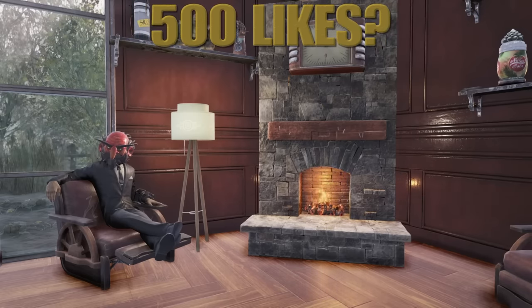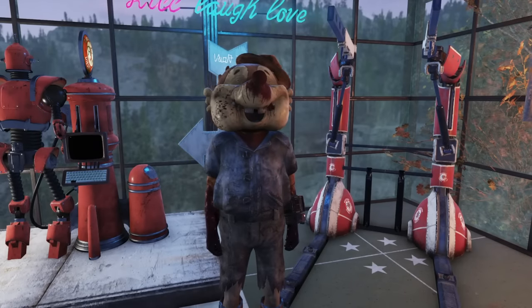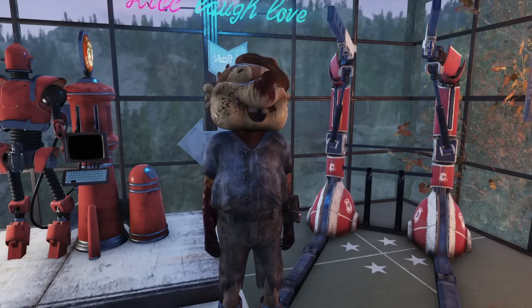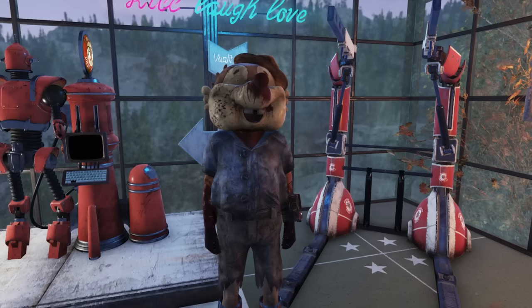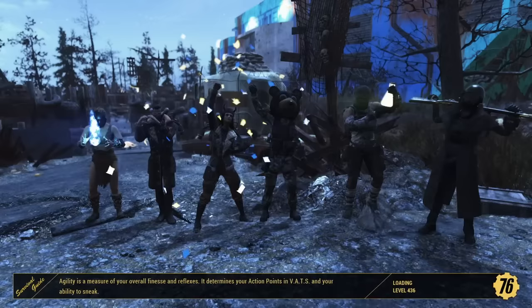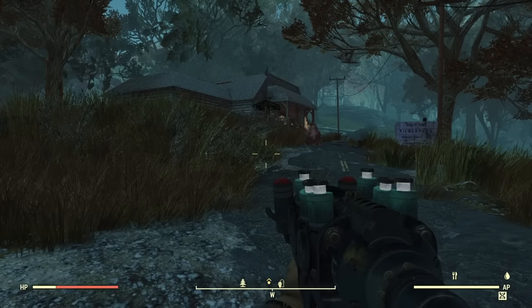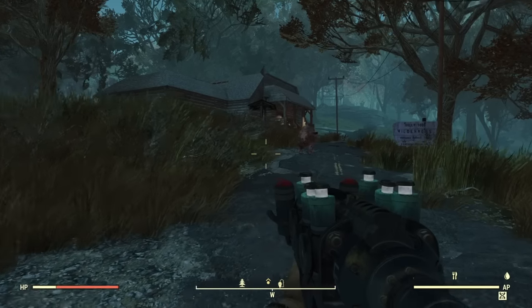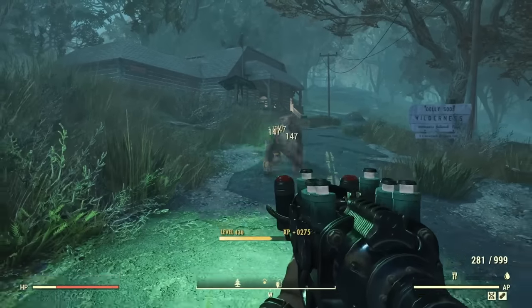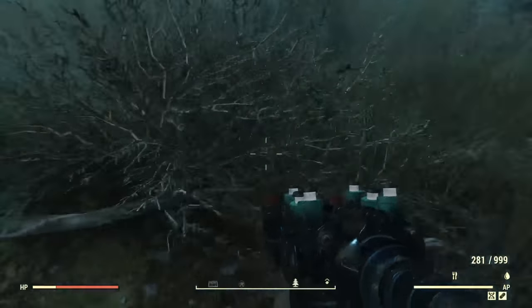The first outfit is the Tattered Mole outfit, and this one's fairly easy to get — you just may have to hop servers. You're going to want to come over to Dolly Sod's wilderness. Once you get here there might be a bear, so just be careful. There's going to be some ticks as well, so just be prepared for that.